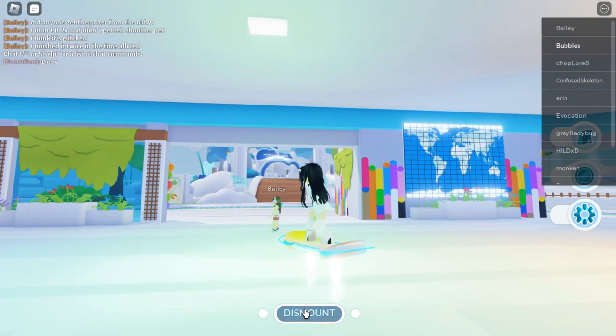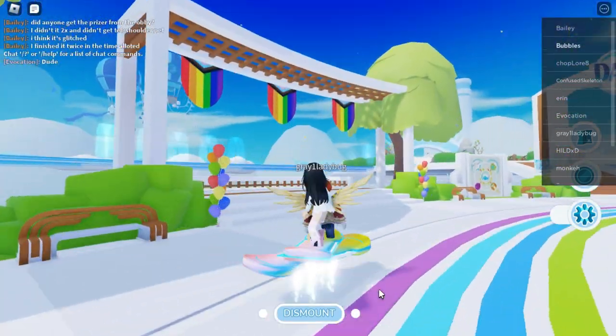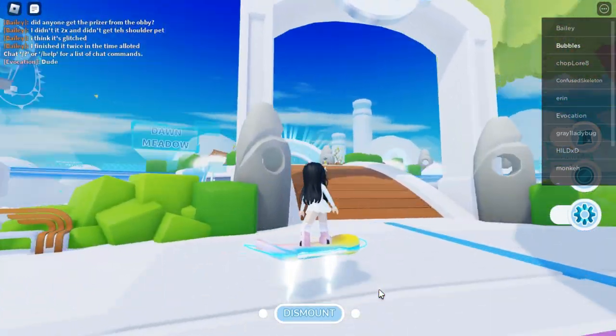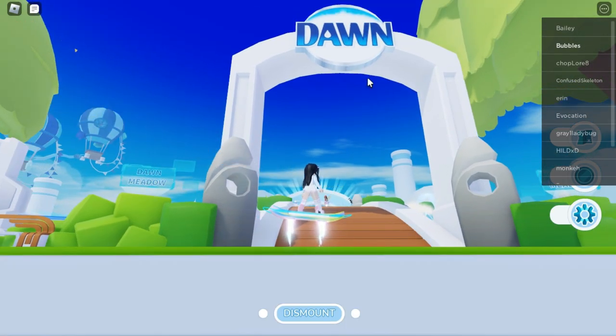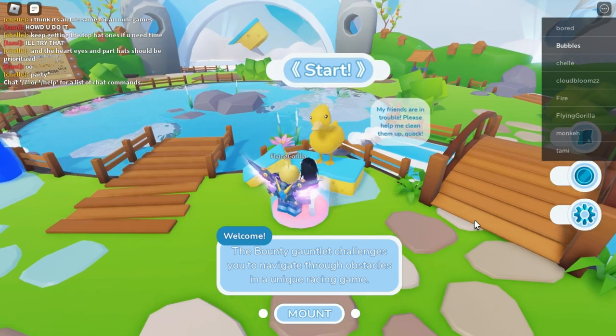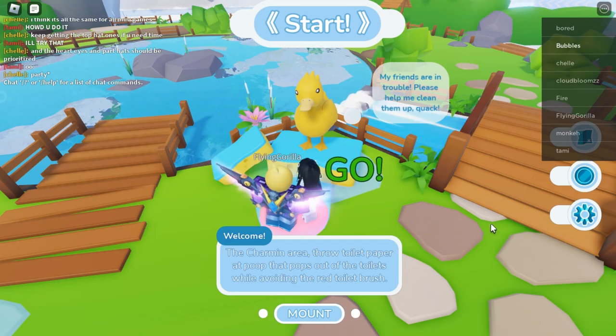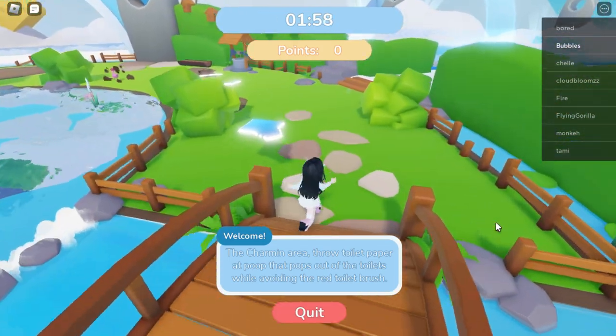When you join the game, click on this little option right here on the bottom of your screen so you can mount on a skateboard, because it makes it way easier to move around. Then come over to this little bridge that says 'Dawn' and walk up to it. Right here you'll see a start option — go ahead and enter on it and there will be a little mini-game.